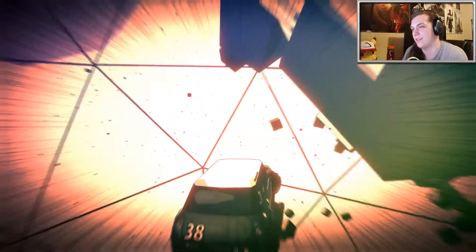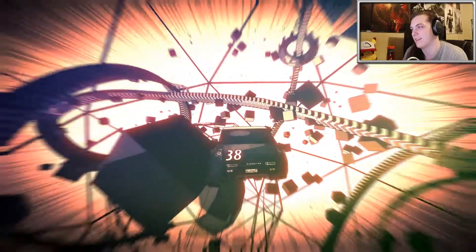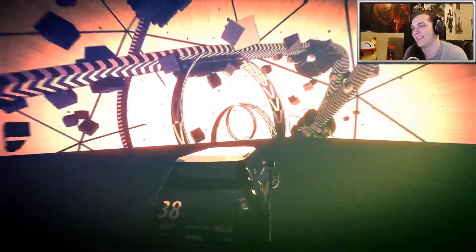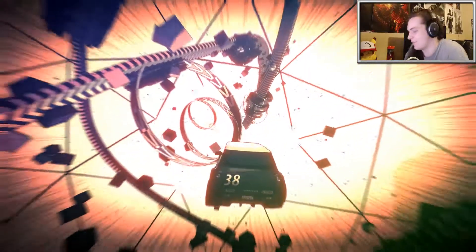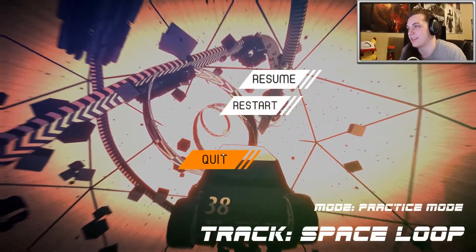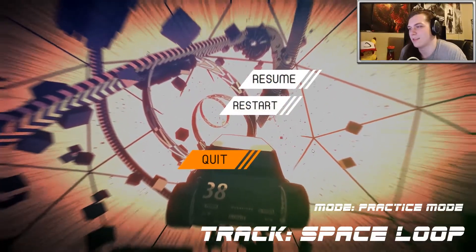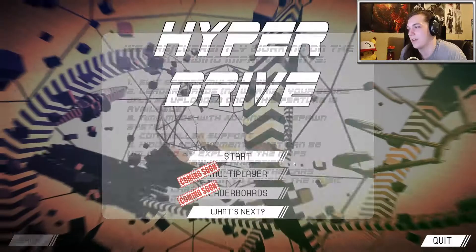It seems like when you hit something, there's like no gravity in the game, so you can just keep flying even though you hit something. Let me just try to get back on the track. Yeah, you can like fly down. I'm pretty much just flying, just landing on this block. This is very odd. Let's try a different racetrack. Maybe this one is still like contesting, so we'll quit. It takes a long time to quit out of games.